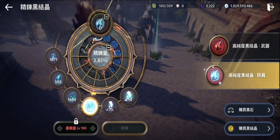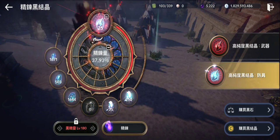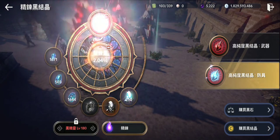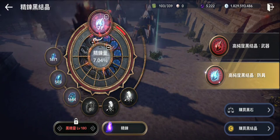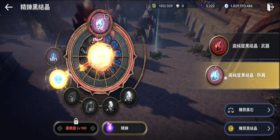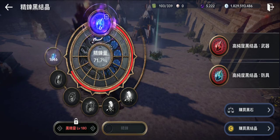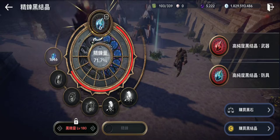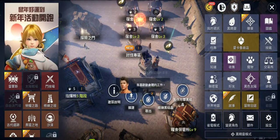These ones give like one-point-something percent each. This one gives more - 77, 78 - and let's craft those too. Then I'm gonna try to enhance the gear, see how that works, level up the Black Spirit, try to reach 2 billion silver, and increase the CP. Stay with me.